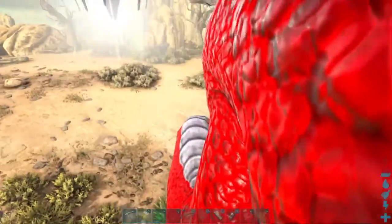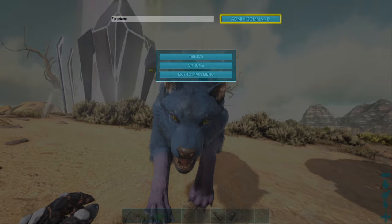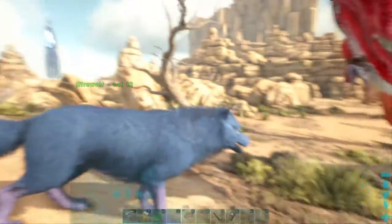Here's how you force tame an animal. What you want to do is first put god mode if it's a server, and then you want to type FORCETAME, hit done, and then this thing was chasing after me, and now it's my pet.